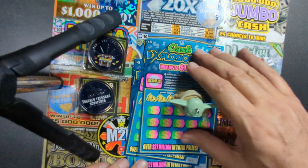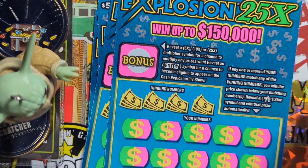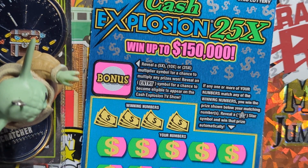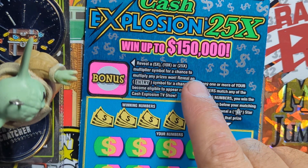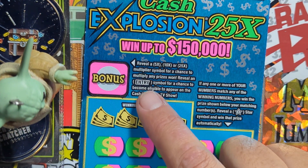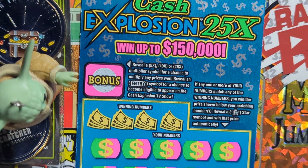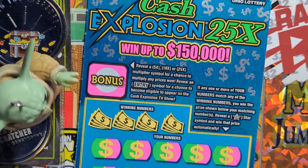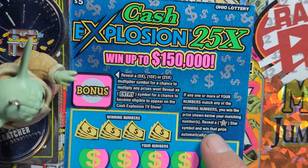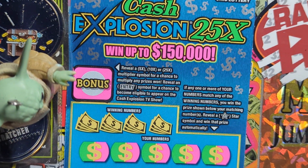Alright, come on Grogu, let's get some luck on these. So on this ticket, we'll start out with three and go backwards the way they came out of the machine. Reveal a 5x, 10x, or 25x in the bonus area — that multiplies your wins. There's also a prize symbol, and if you get the entry symbol, that's a chance to be eligible to appear on the Cash Explosion TV show.